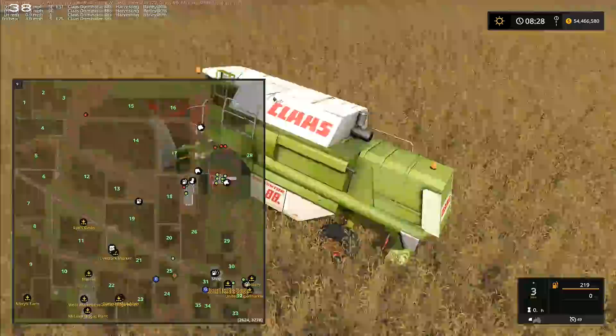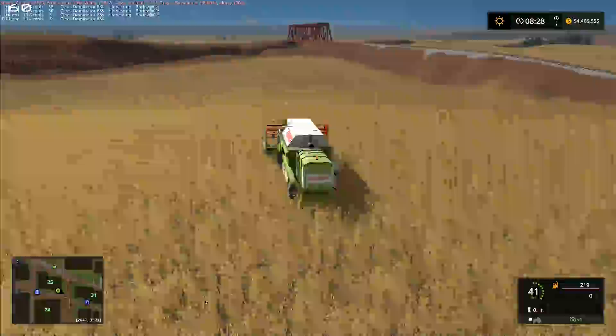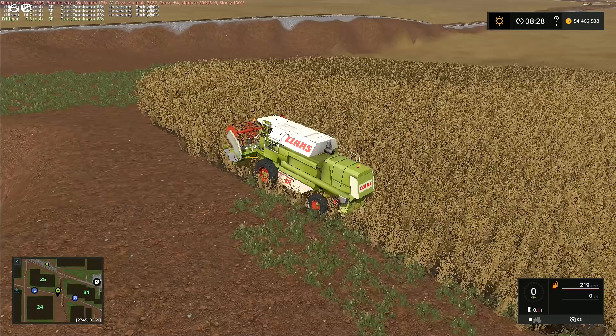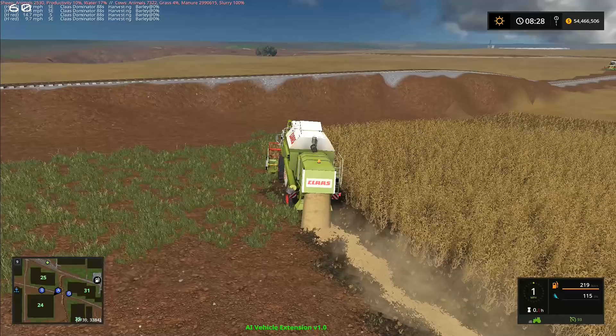I think field 25 is a separate field - let me just bring the maximum speed up a little bit. Yes, field 25 is a separate field so we can start on this one and see if it's actually going to work. It goes through the mud all right, and we don't want to go flying off into the gorge. I'll drop it right there, unfold the combine, and set it going - it will detect the field. Don't crash, please don't crash.